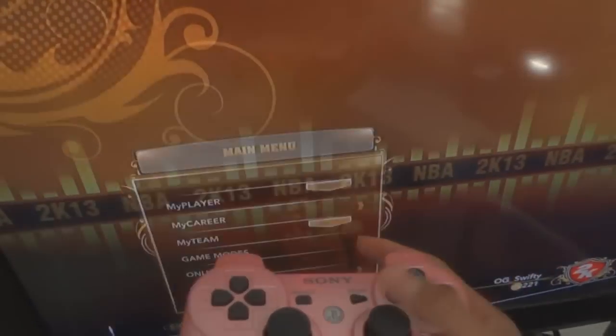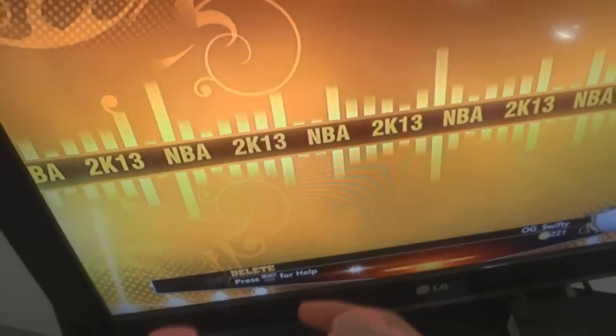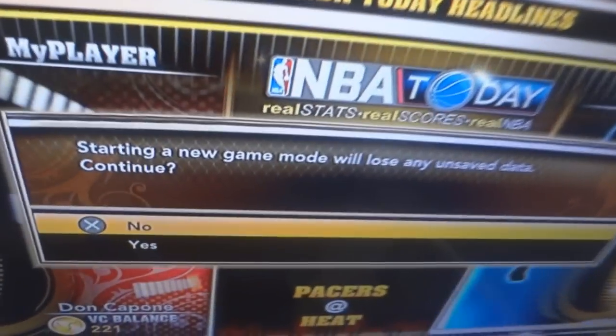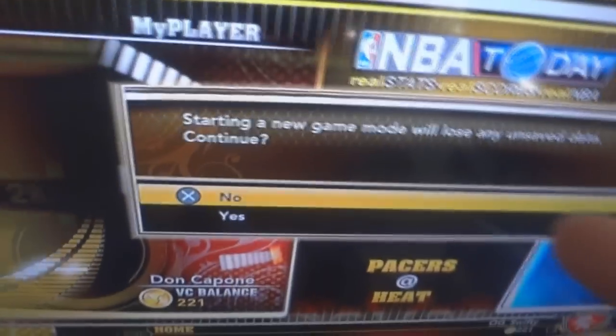Once you delete it, it takes you back to your main menu. It's not going to have anything, so you go to MyPlayer and go to it. It's going to exit out and then you're going to see this. Click it, and it's going to say it can't find the data, can't find the VIP, something like that. Keep clicking it and it's going to back you out, then you go to it again.